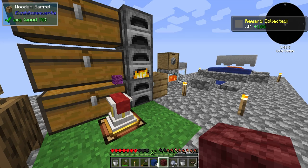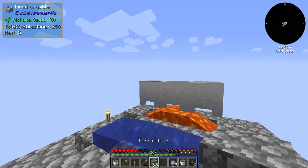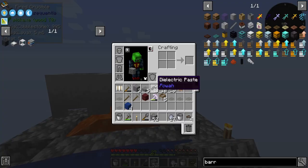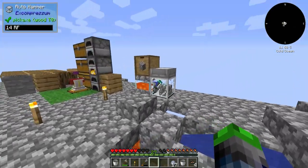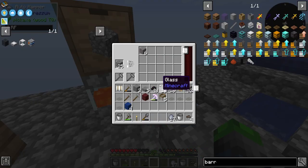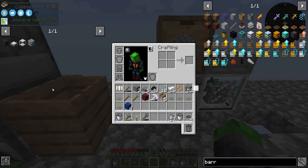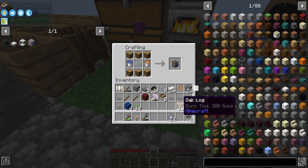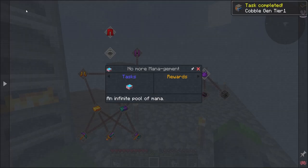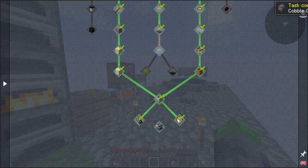The quest now wants a tier one cobblestone generator — let's just do it to knock out the quest. Maybe it gives us item cables to move stuff to the auto hammer automatically. We made the tier one and let's see if they give us anything useful. Looks like we need a pedestal upgrade.